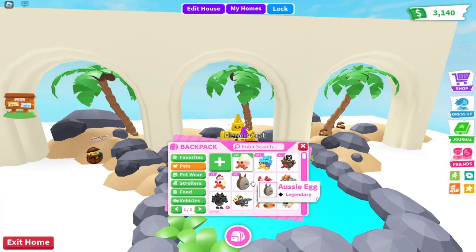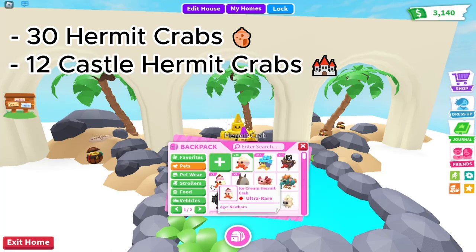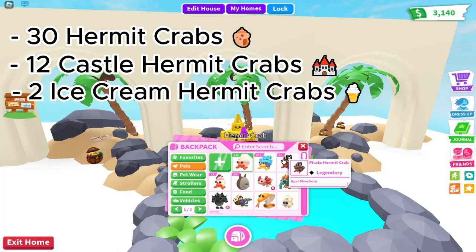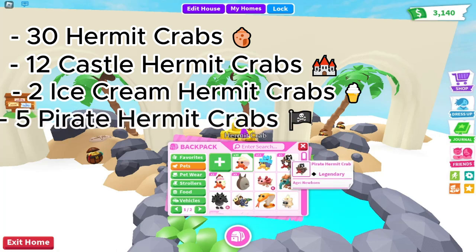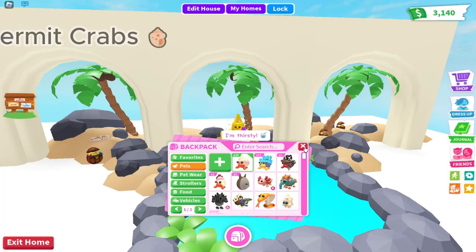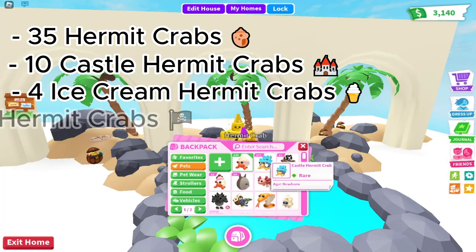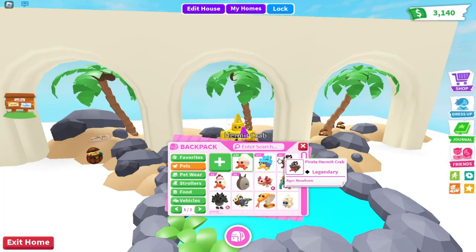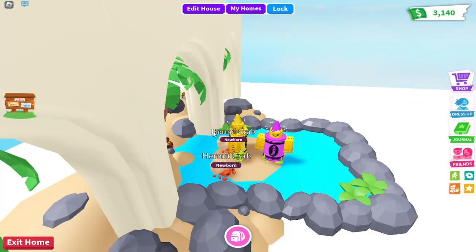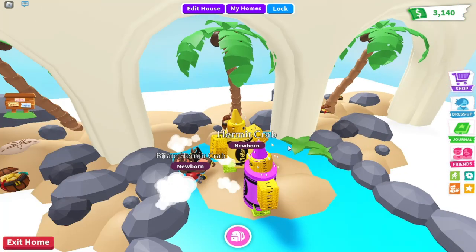How many did you get of every thingy? So I got thirty hermit crabs, twelve castle hermit crabs, two ice cream hermit crabs, and five pirate hermit crabs. Congratulations! I got thirty-four hermit crabs, ten castle hermit crabs, four ice cream hermit crabs, and two pirate hermit crabs. Well, I won. Congratulations on winning. How to brag. Thank you. Totally not bragging. Totally not.